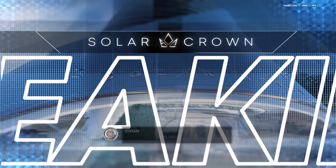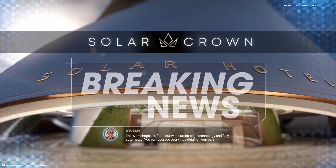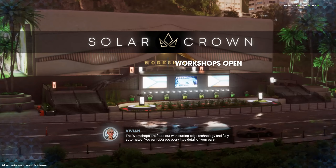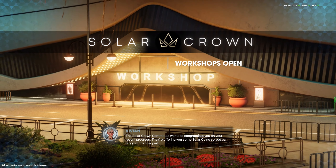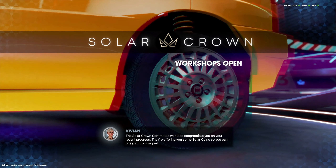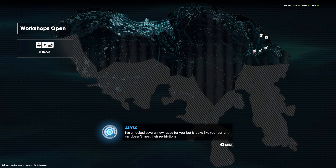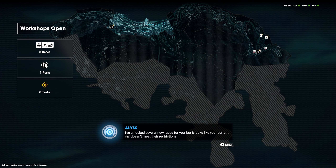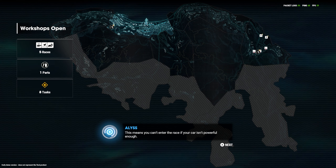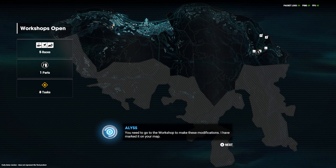We got 20,000 — I didn't realize it gave that much! The game introduces workshops: fitted out with cutting-edge technology, fully automated, you can upgrade every little detail of your cars. The Solar Crown committee is offering solar coins so you can buy your first car part. We've also got a bunch of events all the way over there and we've got eight cars to check out. You can't enter some races if your car isn't powerful enough, so it's good that we've got workshops.